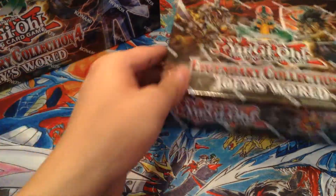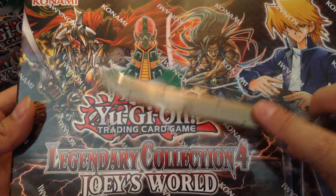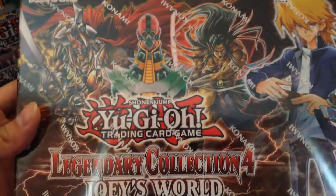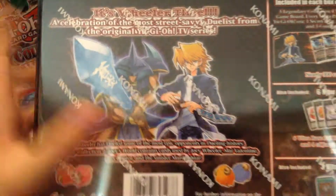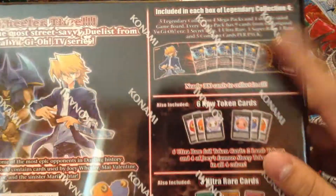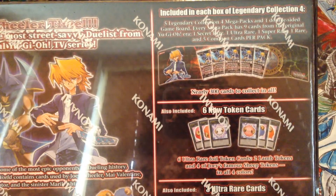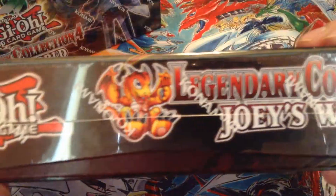So here's the box. We got Joey, Genzo, I believe these are Guilford the Lightning — I think they're both Guilford — so whatever. Time Wizard. The box got Joey, Blue Flame Swordsman. You got five mega packs, the game board, and six tokens, and then the three promos and Baby Dragon right here.